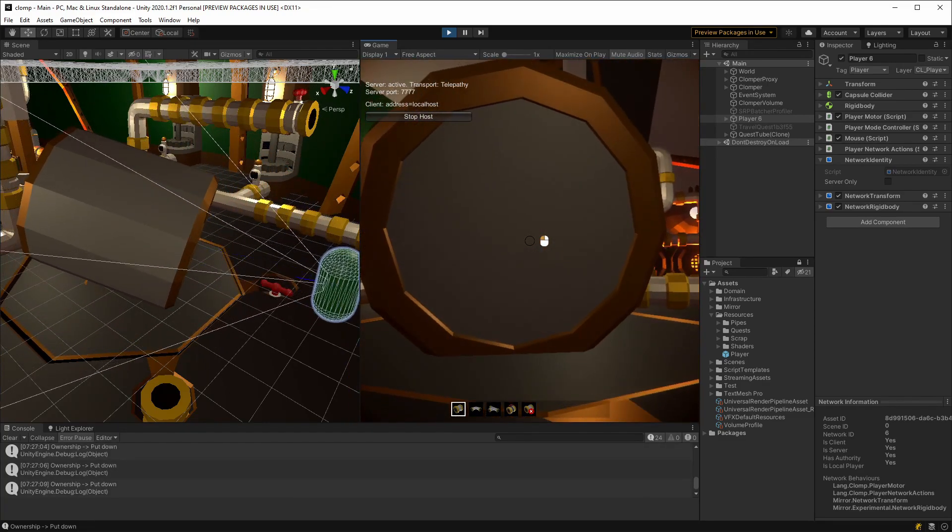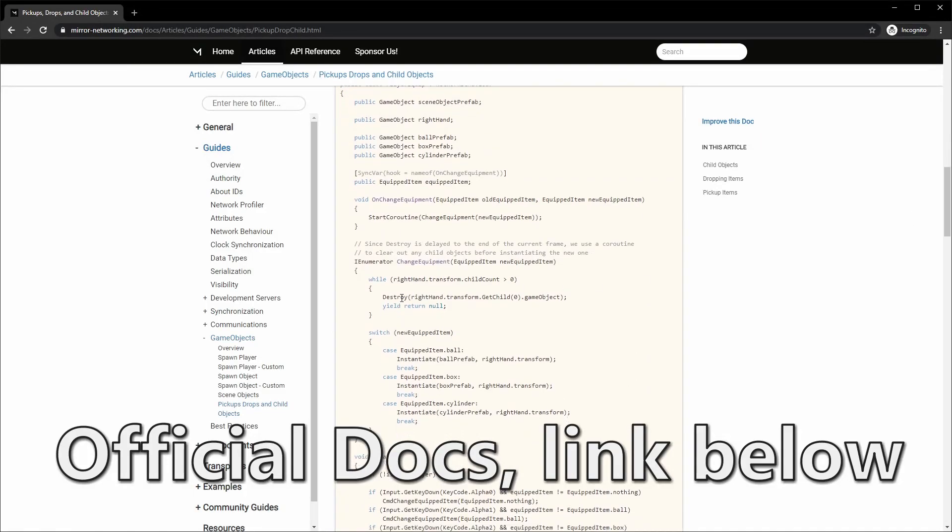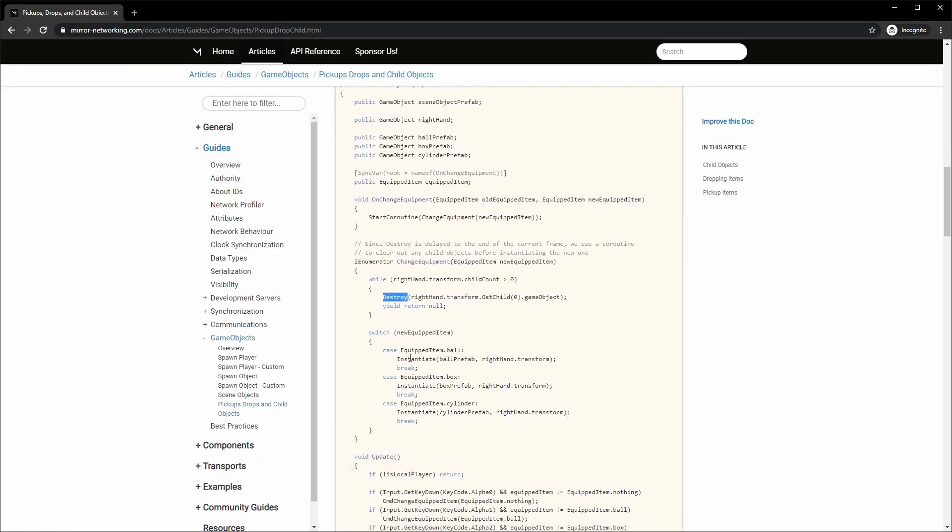So what solutions are there? The recommendation is to have two prefabs — one with network identity, one without. You then destroy and recreate when a player picks something up. That seemed complicated and isn't going to scale well.